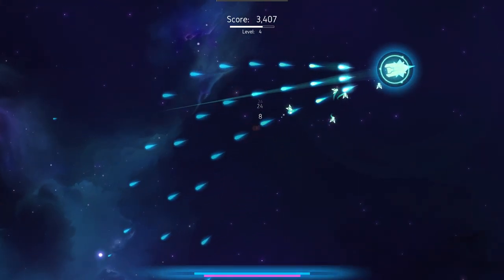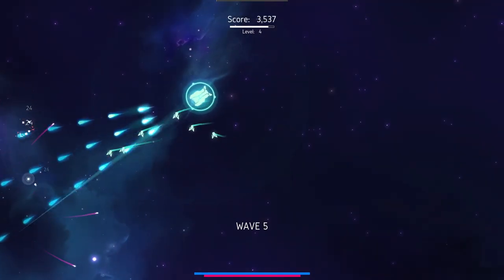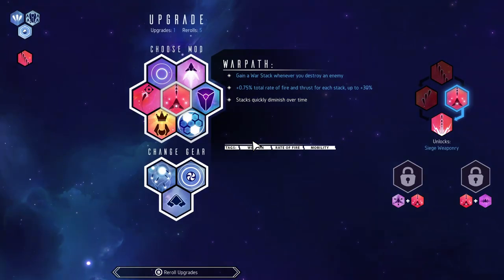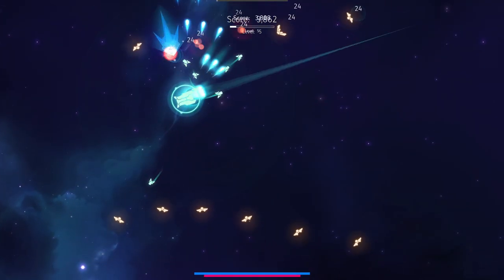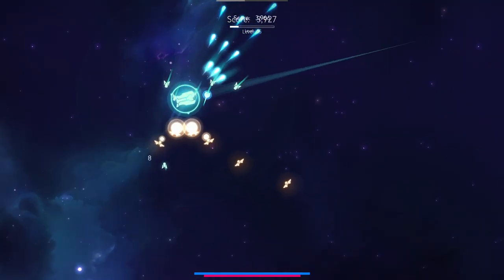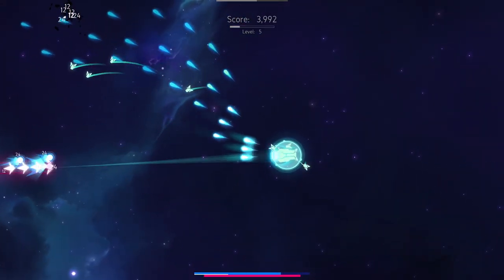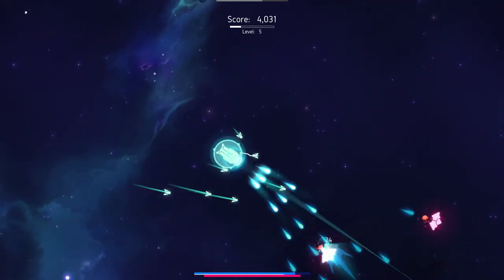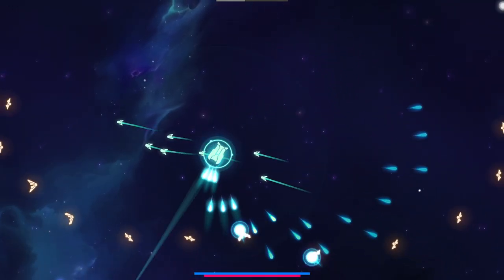If I can get a bit of targeting as well, that would be great. I had loads of targeting in the last run — it's one of the simplest things that improves your build. There we go — targeting. We'll take that straight away. Things will now home in. My little constructs will nip off and do some damage for me, and they'll also help with my shield, which is quite nice.